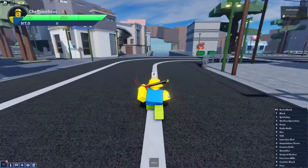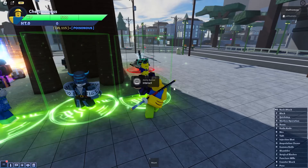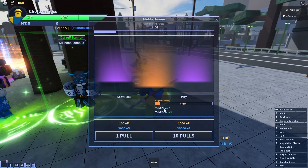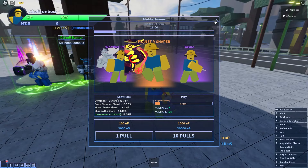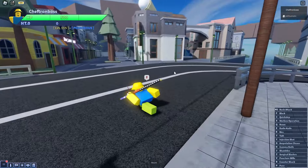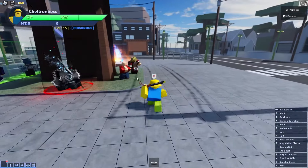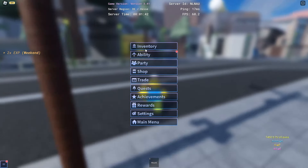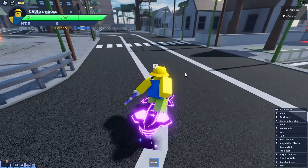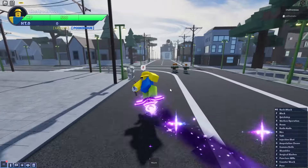For example, you are no longer forced to use the ability banner to get the stands you want - you can just do the quests associated to them. For example, if you wanna get vampire, just talk to Dio Brando and he's gonna give the quest and you'll be able to get vampire.